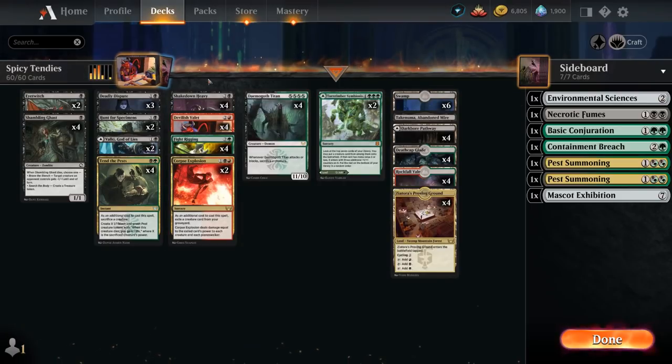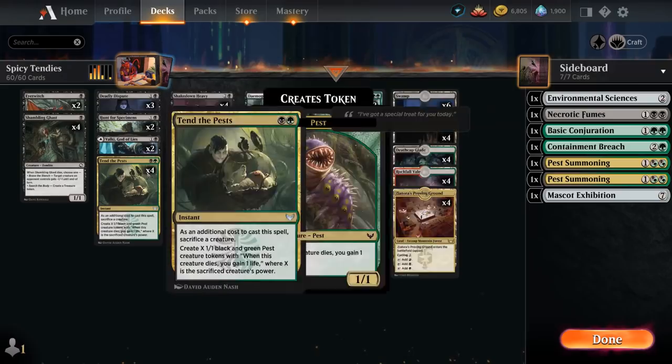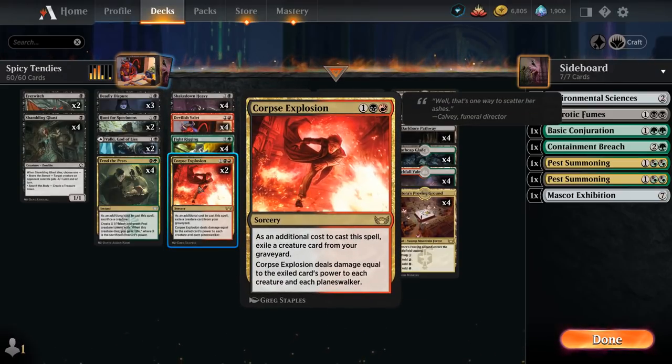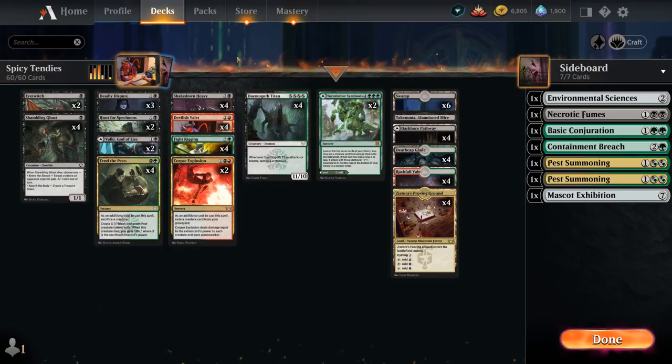Sometimes we have a high-powered creature in hand we want to discard via the learn mechanic to set up Corpse Explosion. Its additional cost is exiling a creature from our graveyard, then dealing damage equal to the exiled card's power to each creature and planeswalker — a nice reset button. We also have Deadly Dispute to combo with Eye Twitch and Shambling Ghast, drawing cards and making treasure to dig toward the missing pieces.